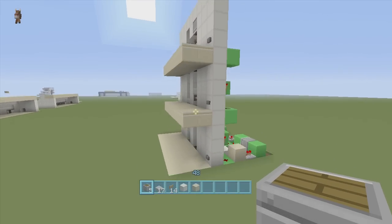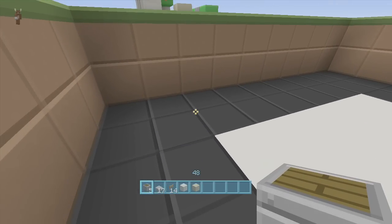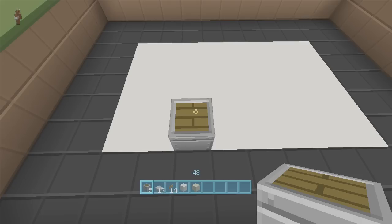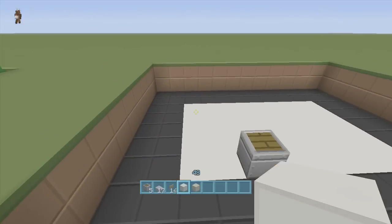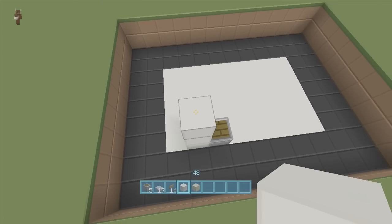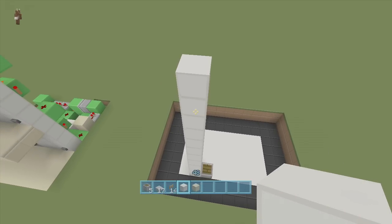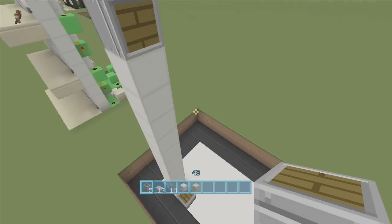I'll be using quartz as my walling and smooth sandstone as my flooring, plus some blocks to put our redstone down on. Now the stuff I took out is to make the frame of the build — we'll do the frame first and then the redstone. Once you've got your eight by five spacing and you've dug down two, come to the bottom left corner and count over three blocks — one, two, three — and put a piston here facing upwards.